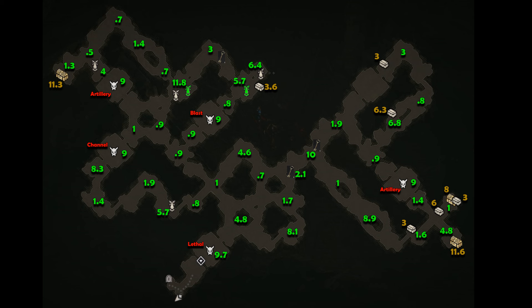Feel free to craft your own route with this information, but it is hard to ignore this highlighted area which includes 42% of the total value of the map, as well as almost every pillar. My suggestion is to start by looping around to get the two keys in the low value loop, and immediately moving left to the hot zone.